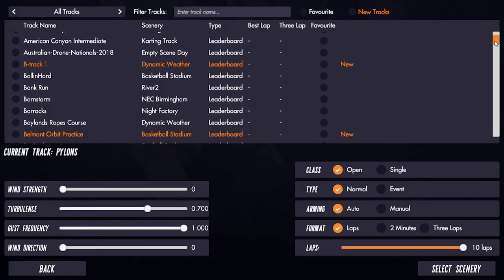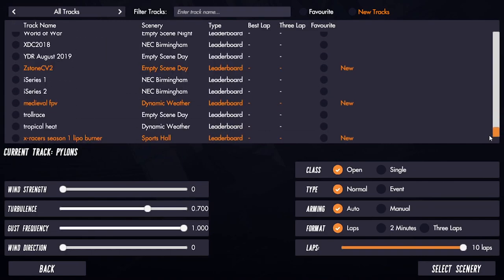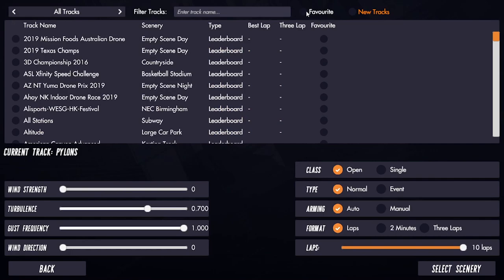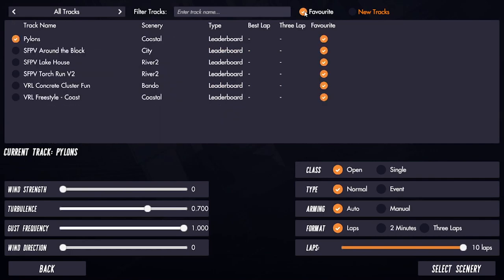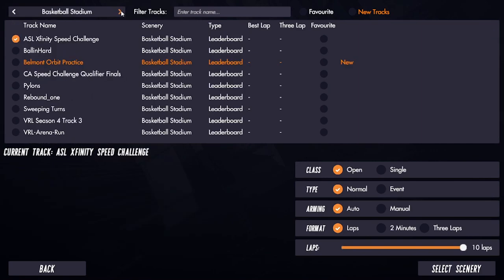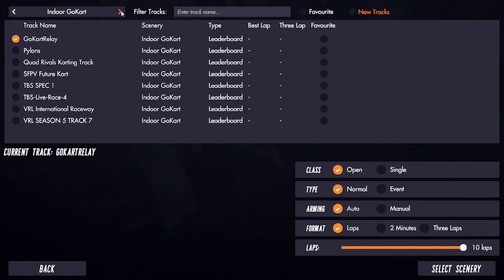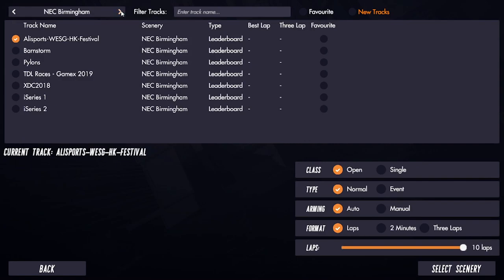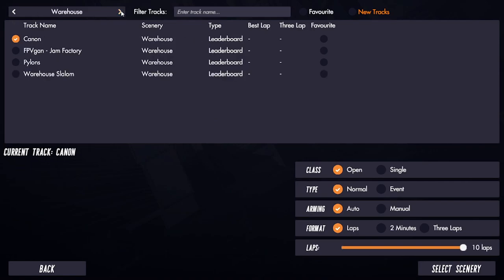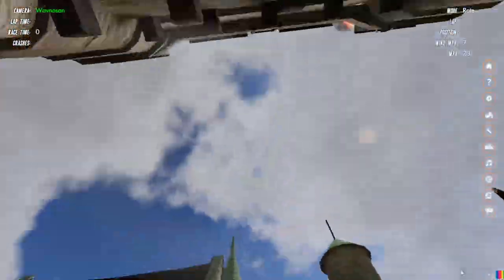There are tons of tracks in here and quite a bit of sceneries as well. Make sure you check out the dynamic weather because there are some really interesting and fun courses and sceneries in there. You can set favorites on ones you like to fly, just because there are so many to choose from. Within each scenery you've also got all your different tracks. There are lots and lots of places to fly — a lot of them are boring and a lot of them are a lot of fun.